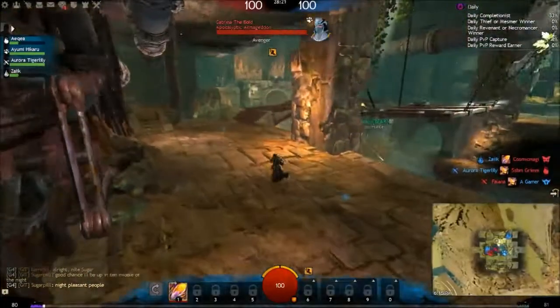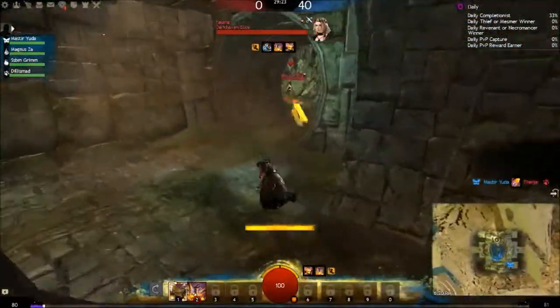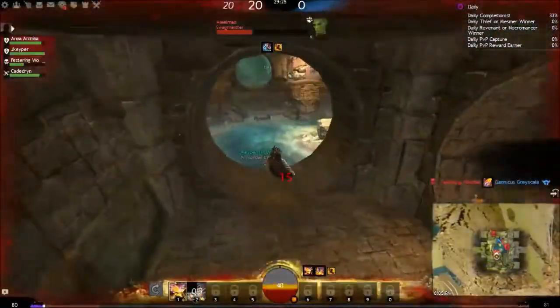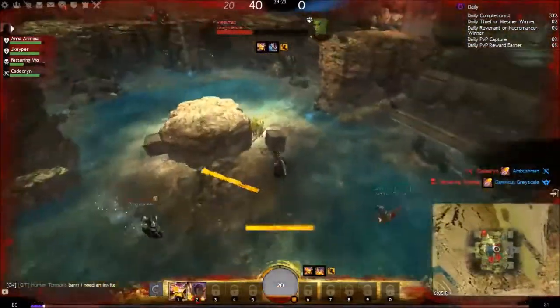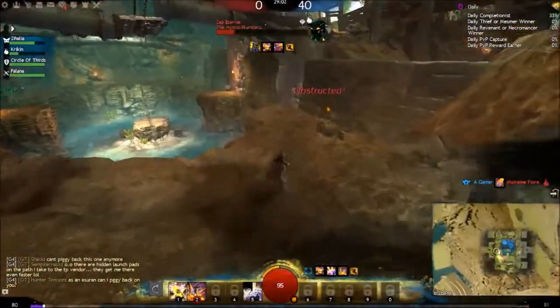Let me briefly mention the healing orb locations. There's 1 healing orb on the upper platforms — 1 for each side and 1 for each team — healing for 10. There are 2 in the tunnels, healing for 10 each, for a total of 20 if you get both. 4 orbs on the ground level healing 25 each, 100 if you get all 4. And then 1 orb on the middle platform for each team, healing for a total of 50.